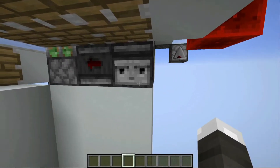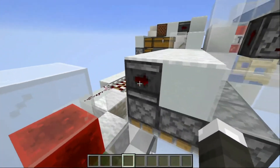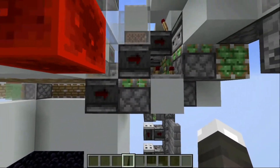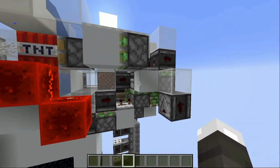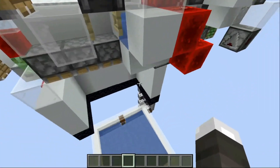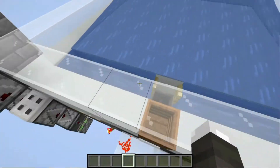This observer would detect when the layer is full, sending a signal to this piston, pushing up this observer that would then power these rails, updating these observers, that would then power these pistons, activate this counter, which basically just makes it so that the TNT waits a few layers before activating and blowing up the concrete.